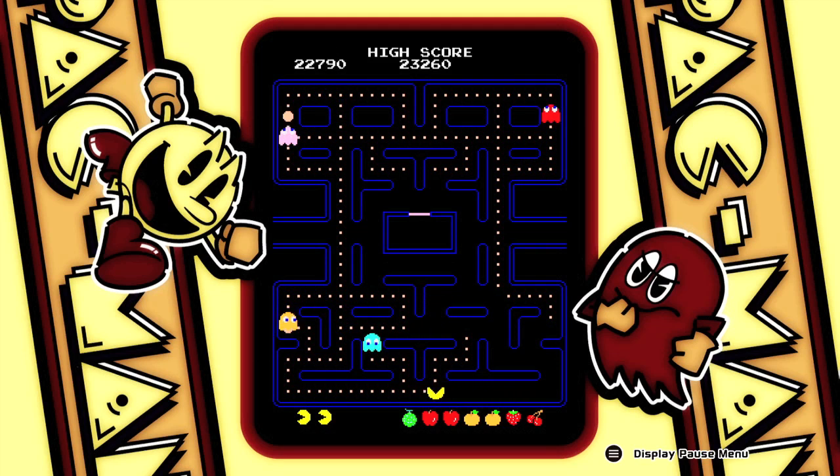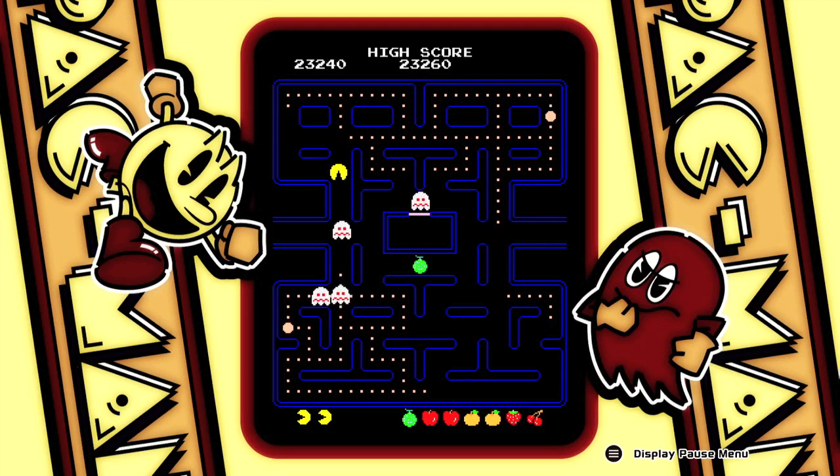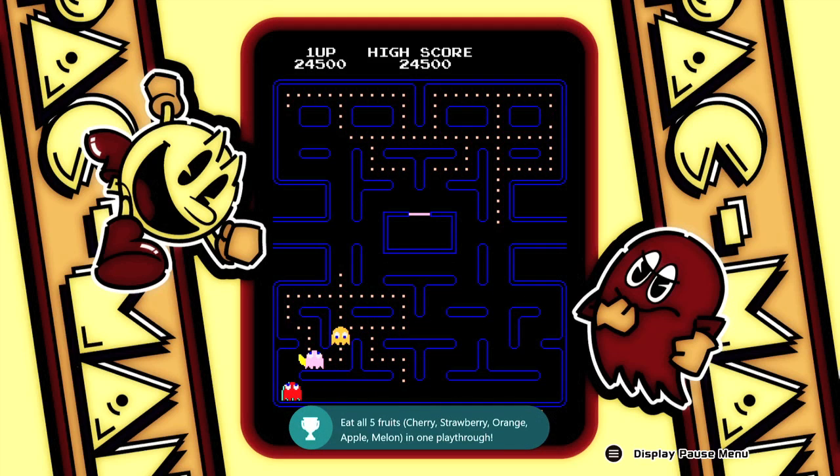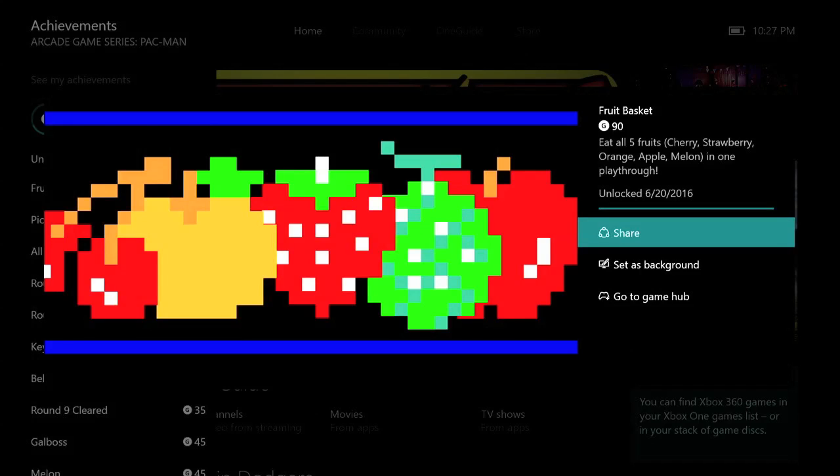Grab the power pellet and clear up the board. My focus is getting as many Pac-Dots as I can to try to get the melon to spawn. There it is — going to grab a power pellet and make a mad dash for it. Grab it and the achievement should pop. And there it is — 490 Gamerscore. It's going to take a bunch of practice to get this down, but once you do, that's all there is to it.